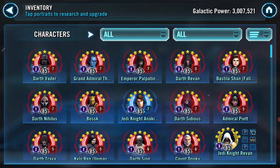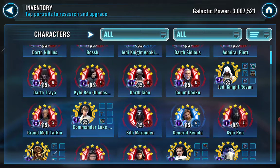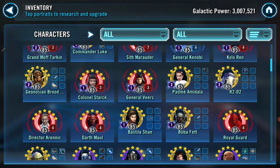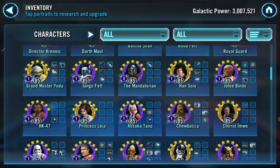He's got Vader and Emperor Palpatine, both full relic sevens. I take great pride in beating teams with Darth Revan. Look at that — Barriss, Darth Nihilus, all these relic sevens. He has Darth Sidious, he's going for Sith Eternal Emperor, Admiral Piett, Darth Traya, Darth Sion — that's awesome. Count Dooku relic, Sith Marauder, Darth Maul relic, Royal Guard — definitely going for Sith Eternal Emperor. No relic JKR or relic Commander Luke Skywalker though, and not even a relic Grandmaster Yoda.